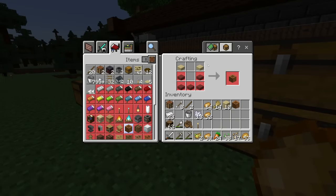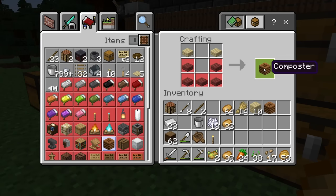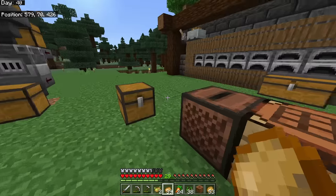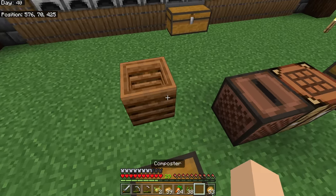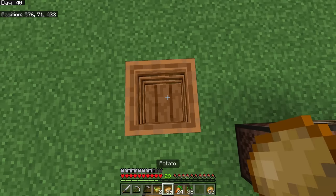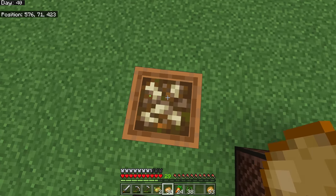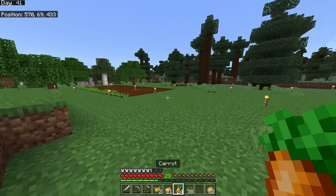Take seven wood slabs in a crafting table to make a composter. Composters take crops and other plant-based items and compost them. Put items in and it eventually fills all the way up and gives you a piece of bone meal.